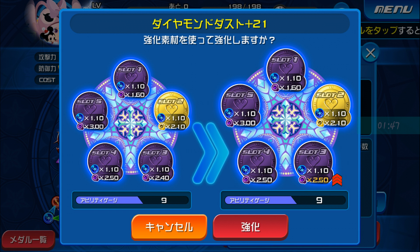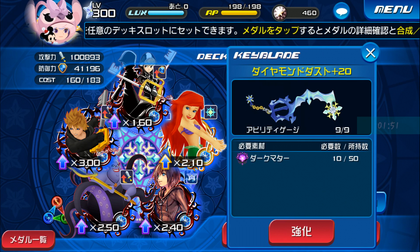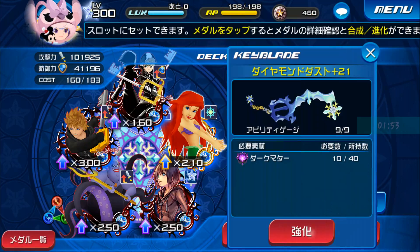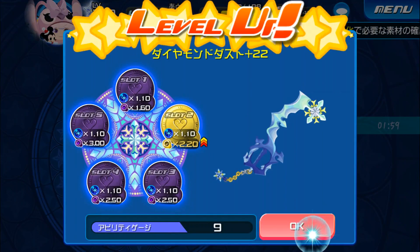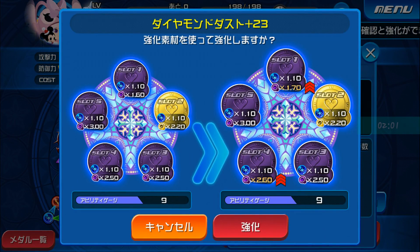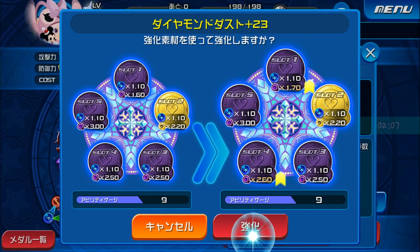Alright, so here we go at level 21. The third slot goes up from a 2.4 to a 2.5. Second slot goes up from a 2.1 to a 2.2. First slot goes up from a 1.6 to a 1.7, and the fourth slot goes up from a 2.5 to a 2.6.